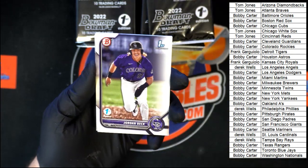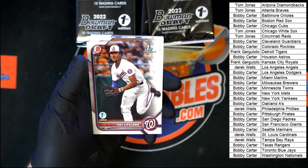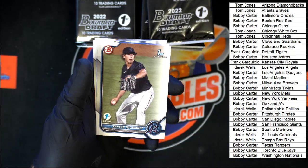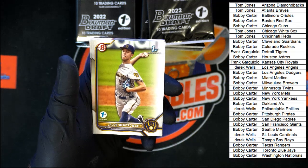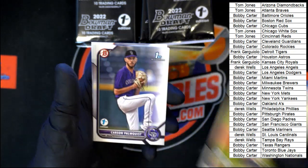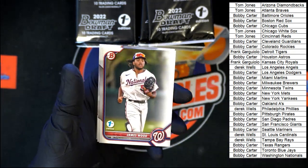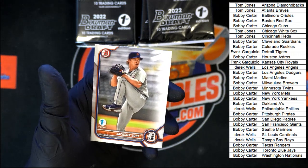Next up: Beck for the Rockies, Reckley for the Giants, Linscombe for the Nationals, Milbrandt for Miami, Miller for Miami, Mizorowski for the Brewers, Palmquist for the Rockies, James Wood to the Nationals, Hanson for the Cards, and Jackson Jobe for the Tigers.